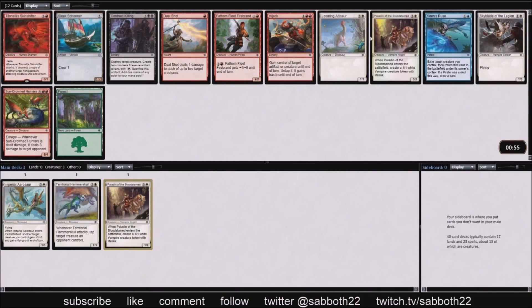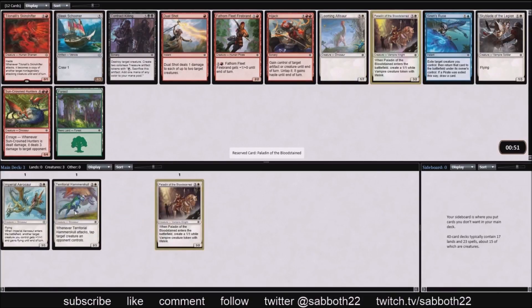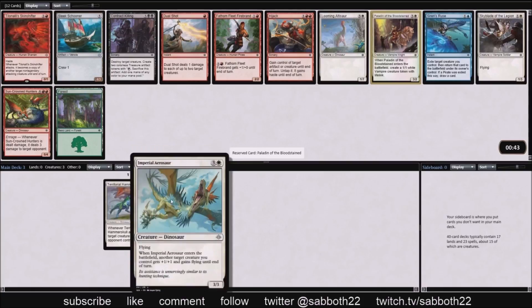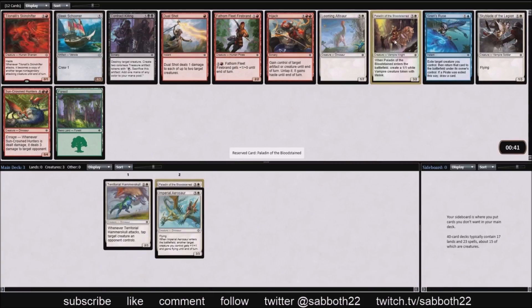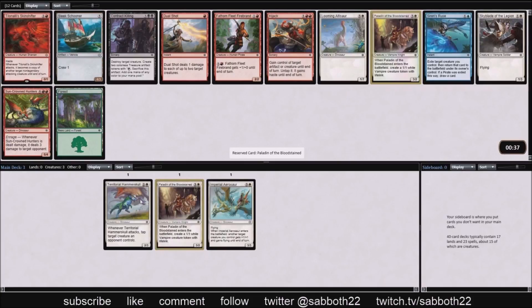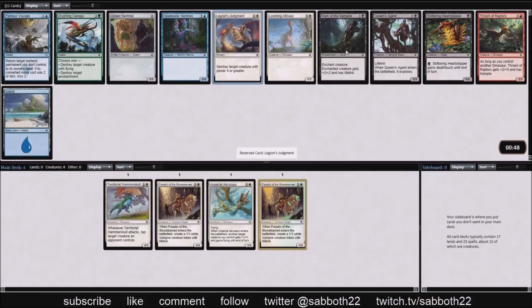We stay on color again and take yet another Paladin. This card has impressed me — it's such a fast format that going wide and having a lifelinker with pretty good stats for four mana, those all appeal to me. And the cards we have now wouldn't be bad in a vampire deck, so that's what I'm thinking as I take the second Paladin here.